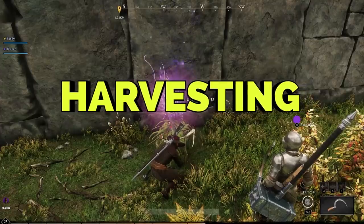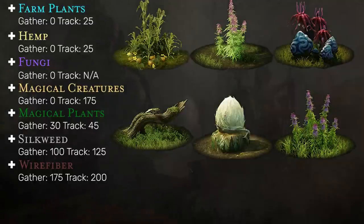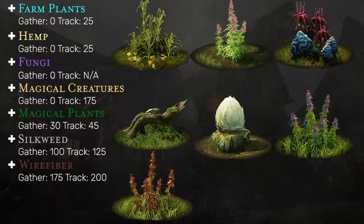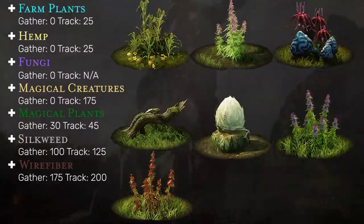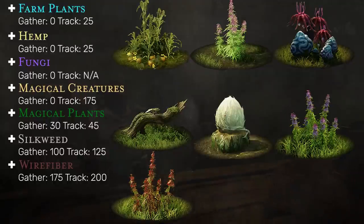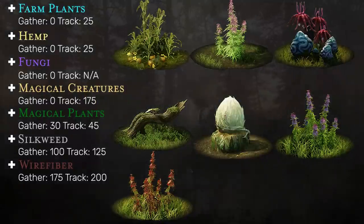For harvesting, you'll be able to start gathering farm plants as well as hemp, fungi, and magical creatures right away. Magical plants at level 30 include dragon glory plants or lifeblooms, silkweed at 100 which is tier 4, and wire fiber at 175. This profession is mainly associated with alchemy and tailoring. The fungi you gather, including prismablooms, can give you pigments for crafting colored dye in the cooking station which you can then apply to gear. Magical plants and creatures provide resources like dragon glory plants, lifeblooms, salamander snails, and many more.